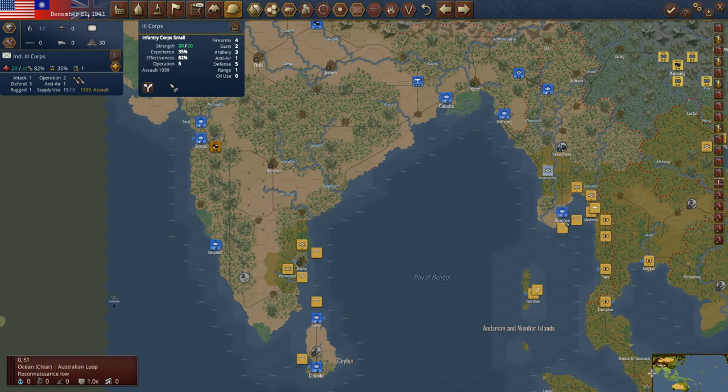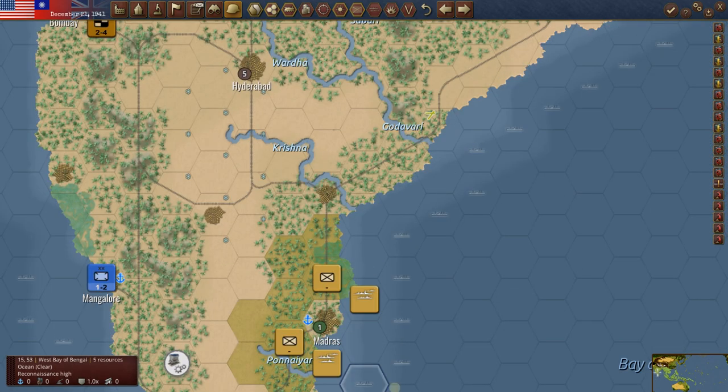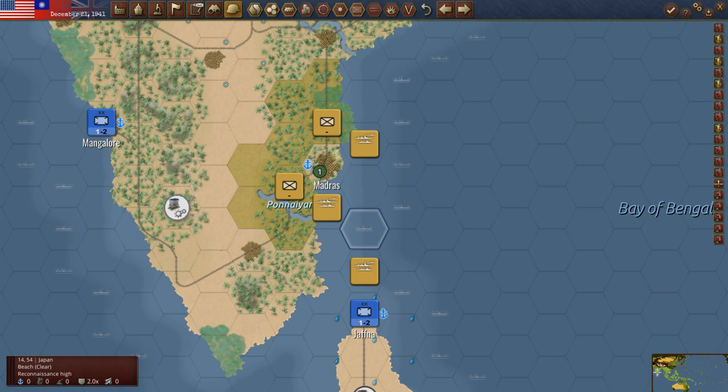He has landed in Madras. If I had to go back and do it again, I would probably pull out of Mangalore and come set on the shoulder at Madras. We've talked about this before — setting on the shoulder of units that you don't want to get surrounded. We had a unit in Madras. It was actually a fairly strong unit for what we've got now.